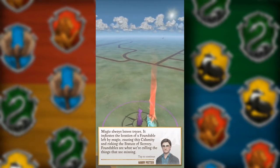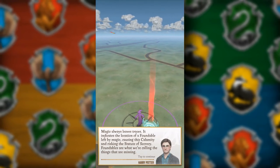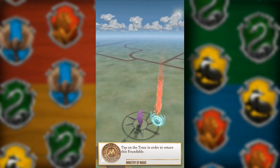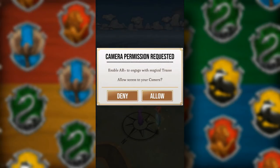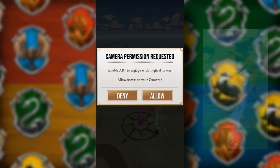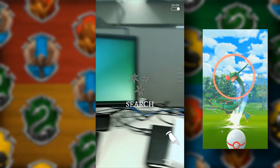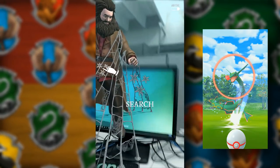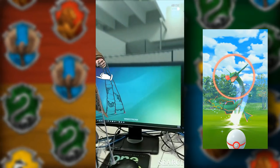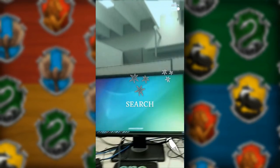First things first, we are going to have to get ourselves a foundable. Foundables are things that are lost or missing that we need to get back, so go ahead and click on the foundable — it will be the blue badge. In this case you don't necessarily have to give camera permission. If you have played Pokemon Go, sometimes it actually plays better if you turn the AR off, as opposed to having it on, just because it won't move around in case your AR is glitching and making it very difficult. Simply turn it off and it will put it into a stagnant overworld.